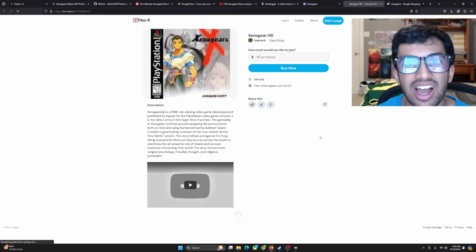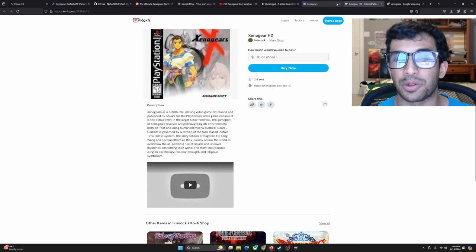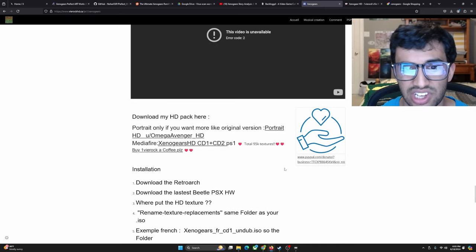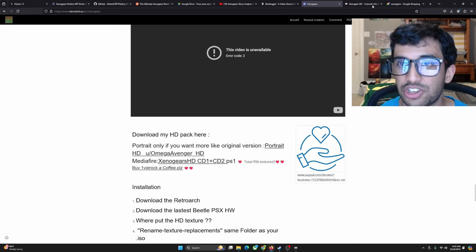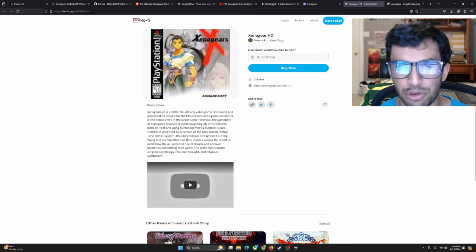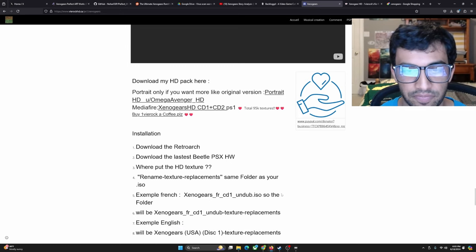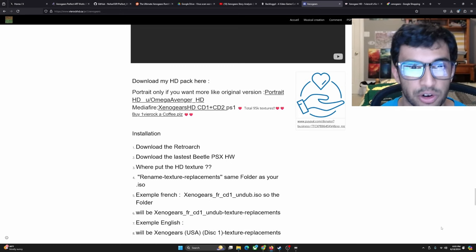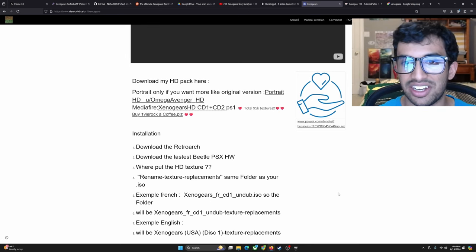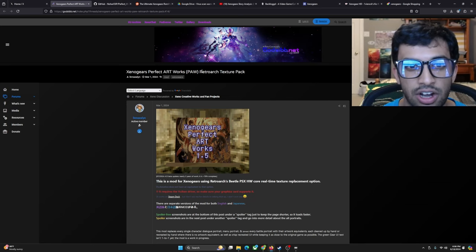This is now under a paywall. I actually purchased this last year when it was free to download on the website, but now it is paywalled. It has over 95,000 textures. If you want to show this guy some support you can by buying it, but if you don't feel comfortable doing that, that's entirely up to you. I'll show you how to configure this, but I want to get more into the Perfect Artworks later, so I'm just going to assume hypothetically you will download this.